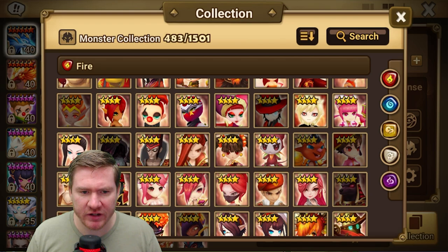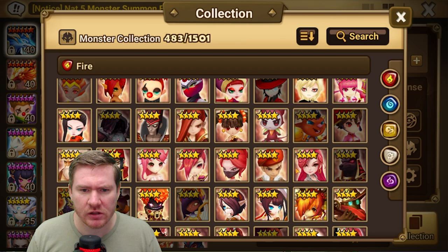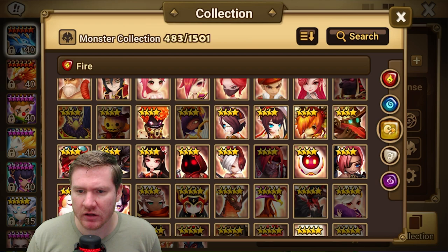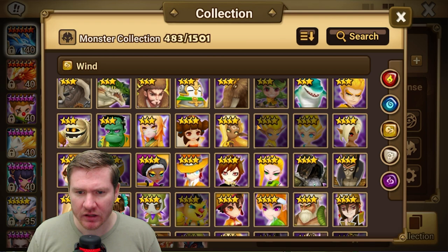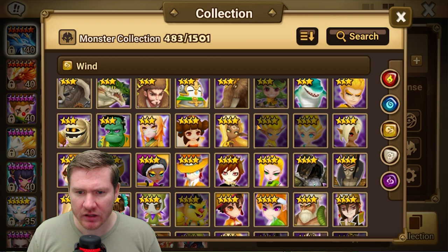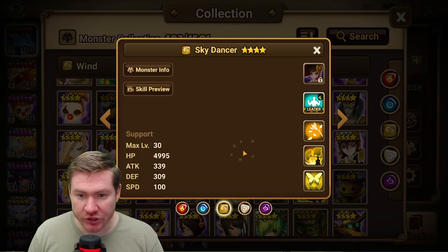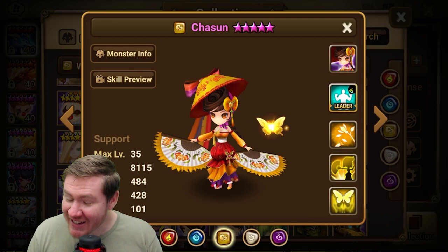To recap fire recommendations quickly: Fire Ninja, Khmun, Hua, Fire Robo, Fire Oni — we were pretty solid there. Now moving on to wind. Of course, Lucian — everybody needs a Lucian, and it wouldn't kill you to have two of them.